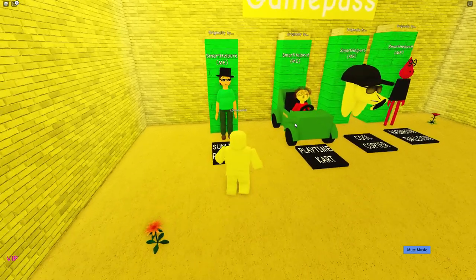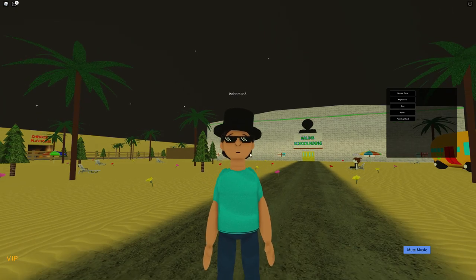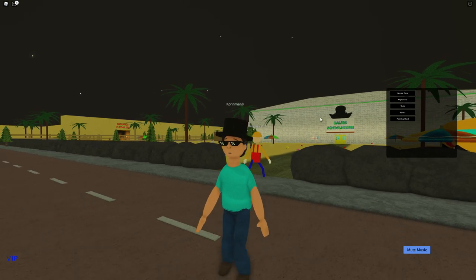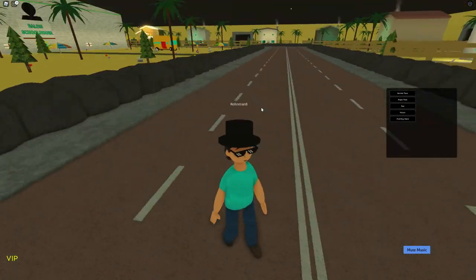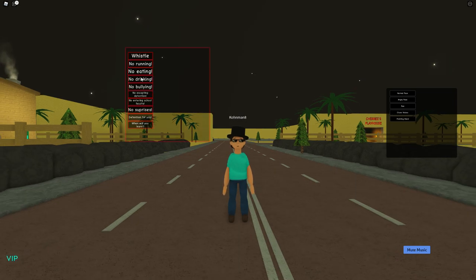Let's go ahead and look at Sunlight Principle. Here's Sunlight Principle - he has his little cool shades, his cool 2014 glasses. He has his normal face, his angry face where his eyebrows are laid down. Then you have the run animation, which is kind of broken - you already know. Then we just have the walk animation, which is kind of normal. Then we have the voice lines, which include: whistle, no running, no eating, no drinking, no bullying, no escaping, detention, no entering school faculty, no surprises, detention for you, and when will you learn.